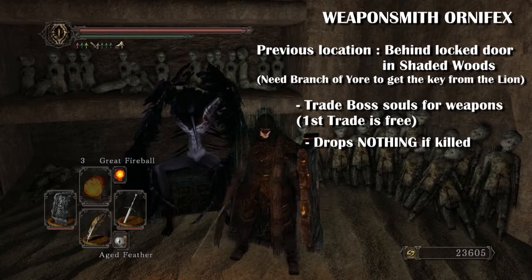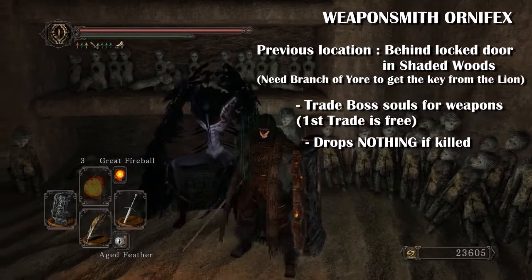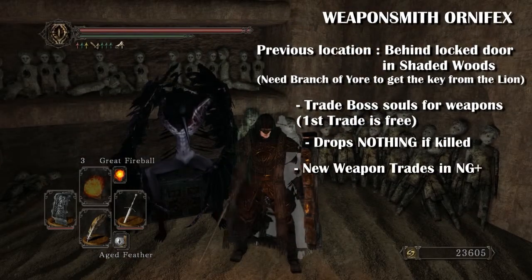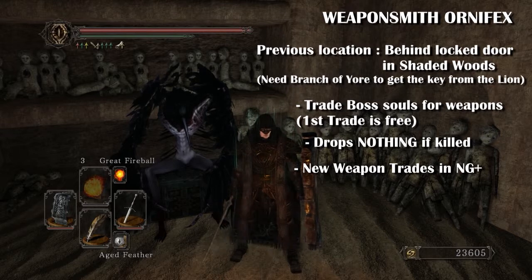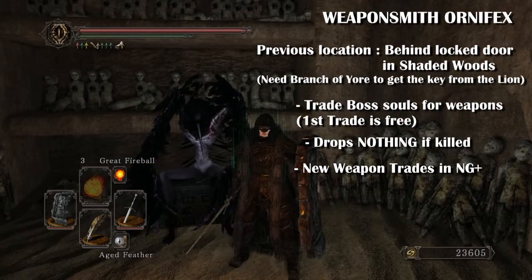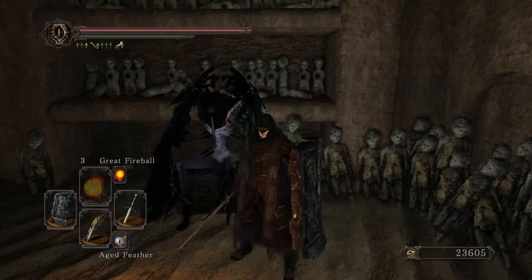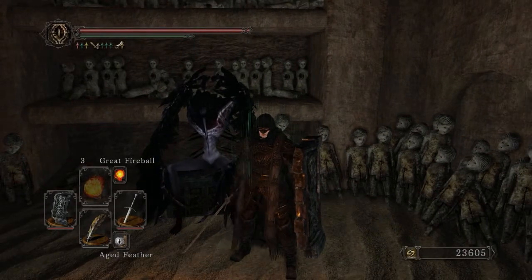When you kill her she drops nothing, which is interesting because usually all the NPCs actually drop something. You also get new weapons from her in New Game Plus by getting different souls from the bosses, so you'll always want to come back and check what new weapons you can get.